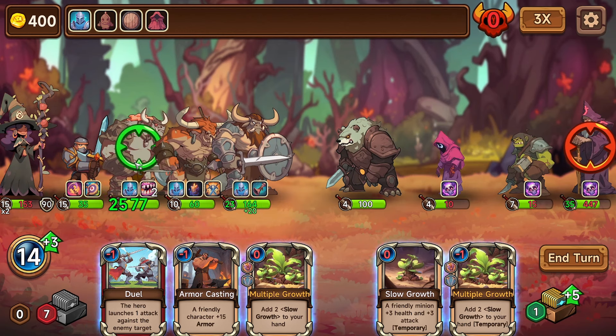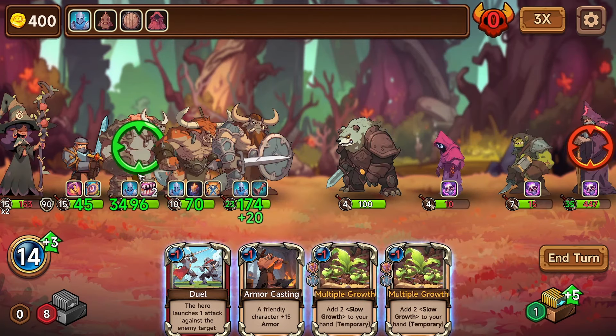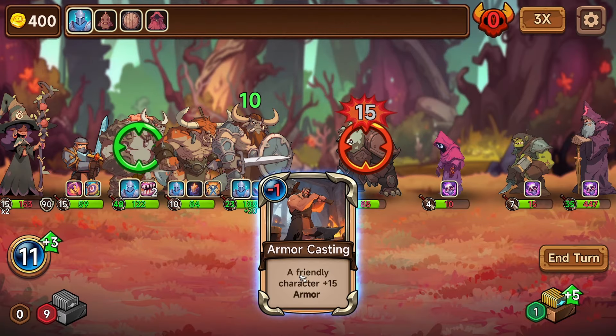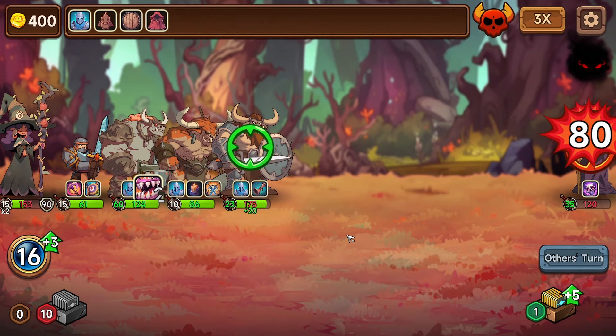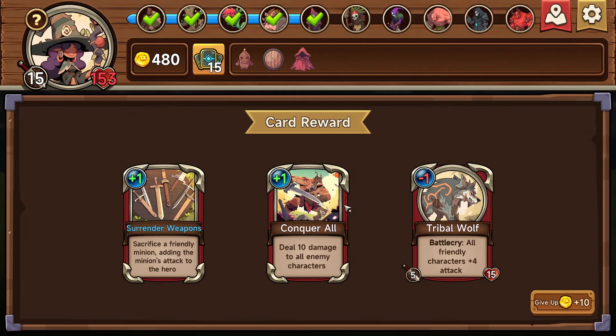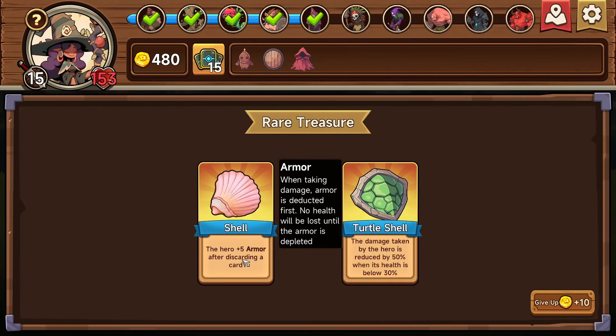This guy's probably the best. Oh man, we got so much stuff here. Boom boom! A little bit more of a shudder when he attacks. Oh, he's gaining damage every time we deal damage — okay. We'll grab an extra person — grab this and swap it with the other magic arrow. Here, against five armor. After discarding a card, the damage taken by the hero is reduced by 50% when health is below 30%. Okay, I'll take it.